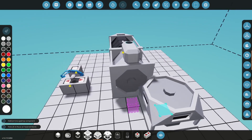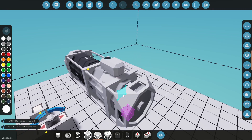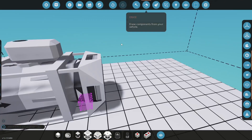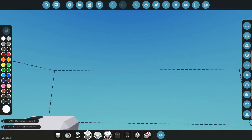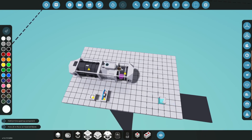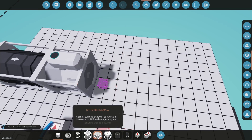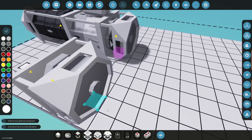Now there are two different turbines. The small turbine is smaller — it's in the name. And then there's a medium turbine which has an RPS output. You can connect it to a helicopter, or to a generator to generate electricity, and so on and so forth. For the purpose of this tutorial I will be using a small jet turbine.